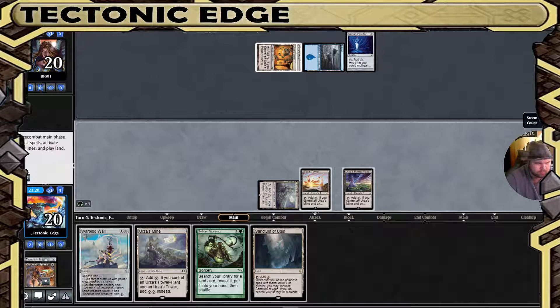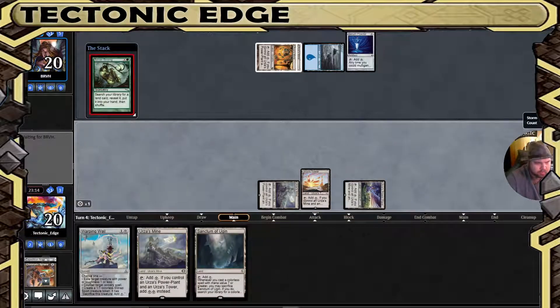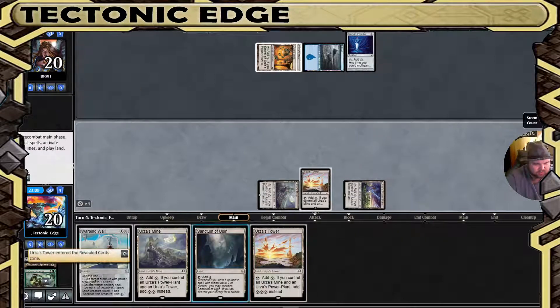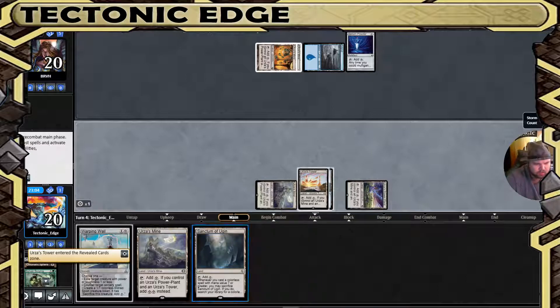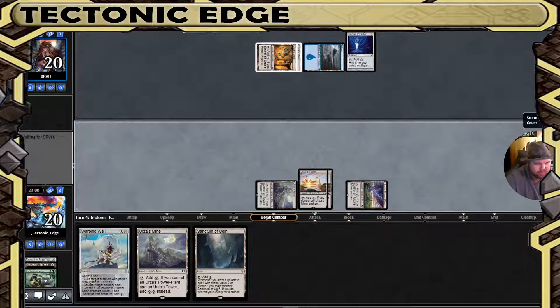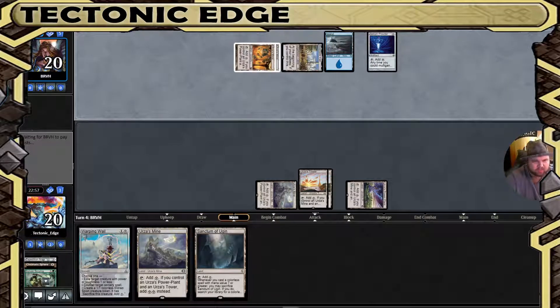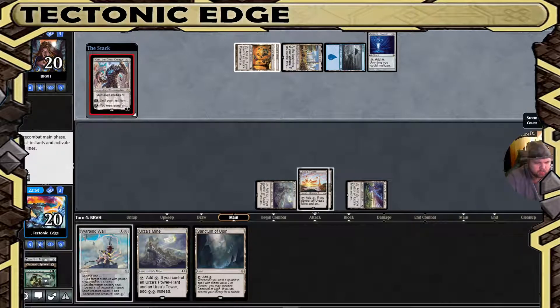I think we just grab ourselves an extra Tower here and run it out, but yeah, not the best spot. The longer we go, the more our opponent has the chance to hold up counterspells. Inventor's Fair — oof.